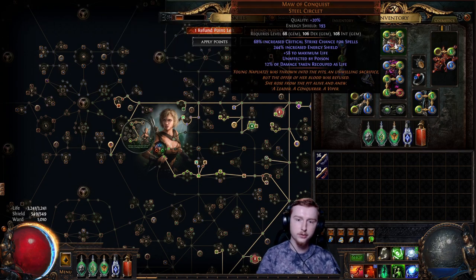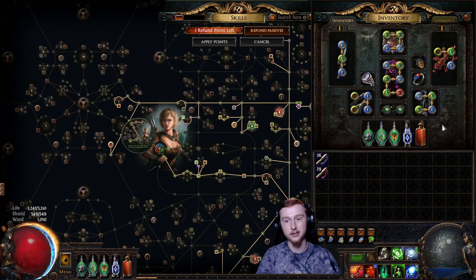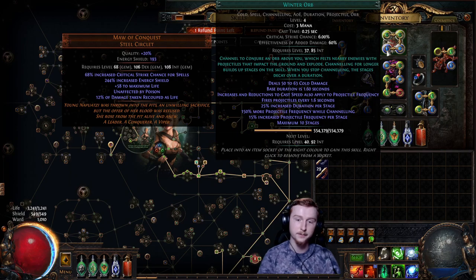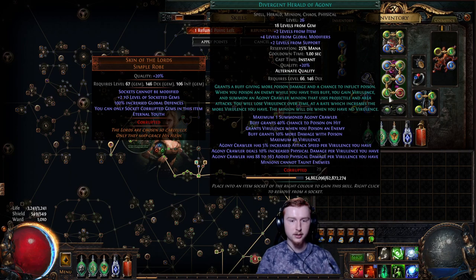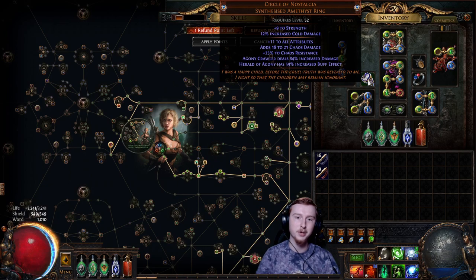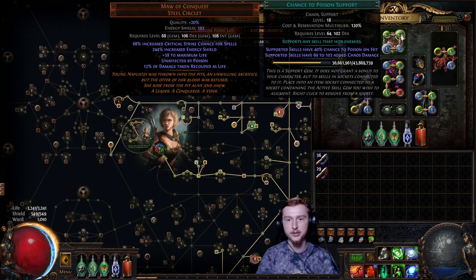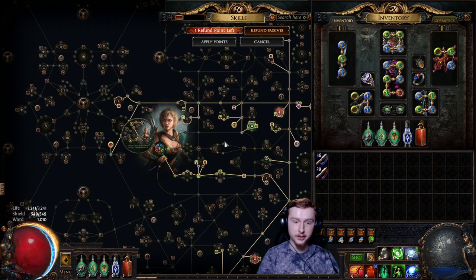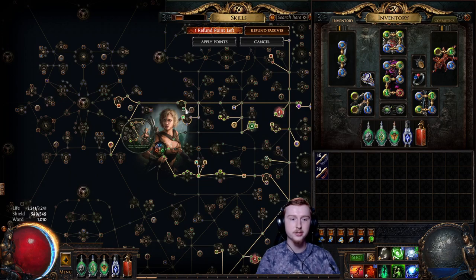As for the Maw of Conquest helmet — we're using it for Unaffected by Poison, which is why we need it. To get our Herald of Agony damage, we have to keep up Virulence Stacks, and part of doing that is using Winter Orb with Chance to Poison, GMP, and Faster Casting in our 4-link. Winter Orb has 100% chance to poison because Herald of Agony gives Chance to Poison, and we're using Divergent Herald of Agony for another 20%. We also have Herald of Agony buff effect from Circle of Nostalgia — plus Chance to Poison — giving our Winter Orb 100% chance to poison. Chance to Poison also gives us flat Chaos damage for poisoning. So we've got all these poisons to proc our Herald of Agony Virulence Stacks. The other half of the equation is the Golden Rule: every time we poison, it is reflected back to us, which essentially doubles the Virulence Stacks we get for our Herald of Agony. It also gives us a nice chunk of Chaos Resistance.